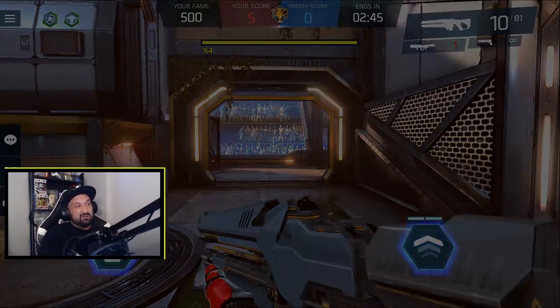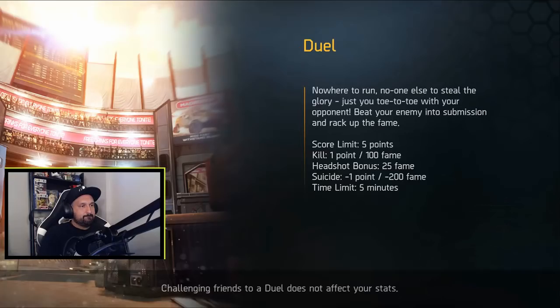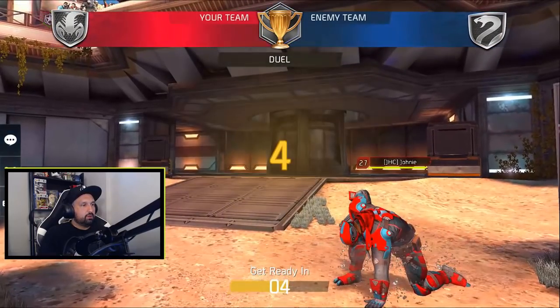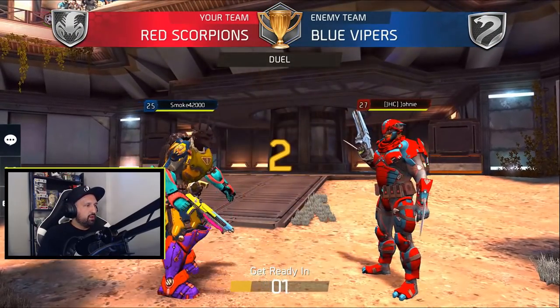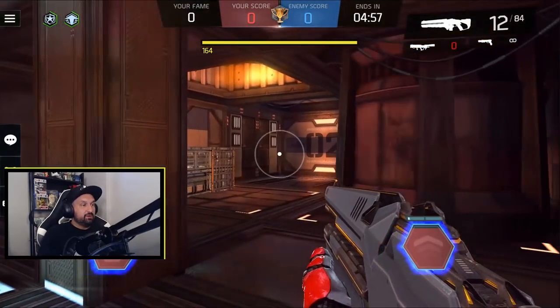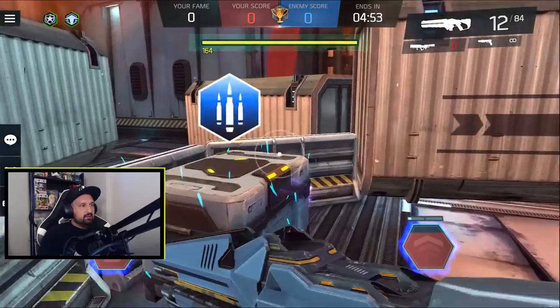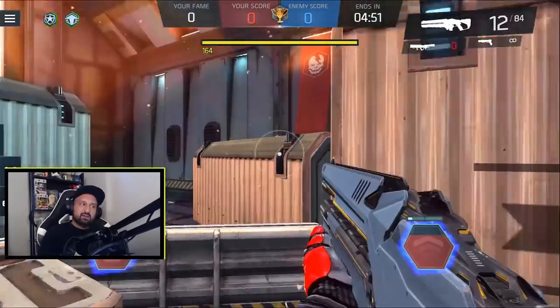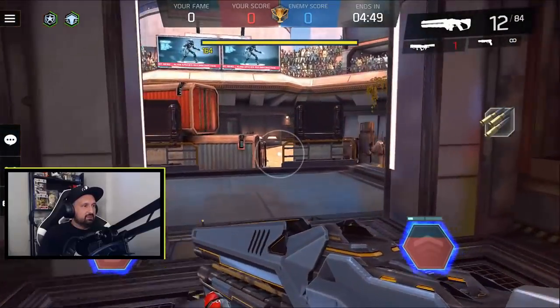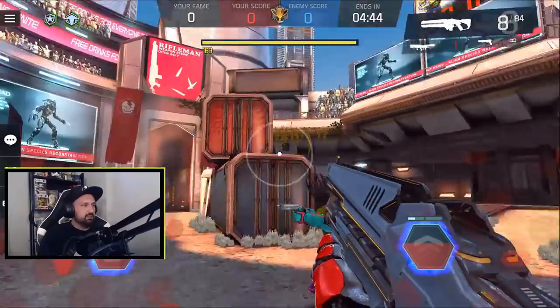That was an easier win because the guy was low level — he was running around waiting for his Rocket Man skill to be ready. We got one more game on a different map this time, against Smoke 423. It's going to be fun to play on another map. Going for the box for sure. It's a level 25 guy — I guess I got lucky with my matchups today.